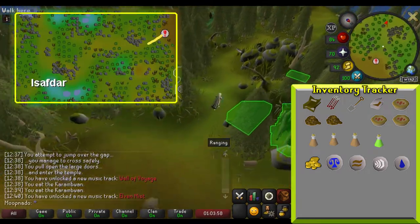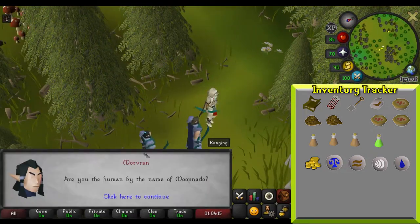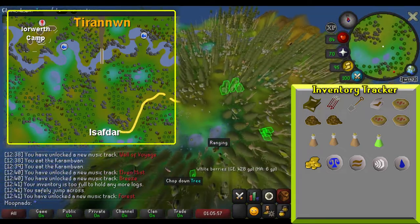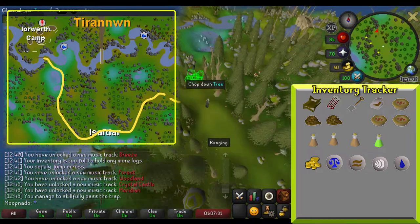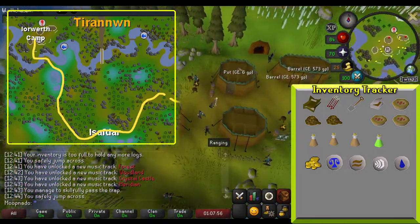Walk slightly northeast into the forest until you are stopped by an elf named Idris. He will be killed by two other elves who tell you to talk to Lord Ioworth. From here, navigate the forest to Lord Ioworth's camp. On the way, you will encounter leaf traps, tripwires, and stick traps. All of these have a chance to deal significant damage, so make sure you have some food available. Feel free to use the map above as reference.